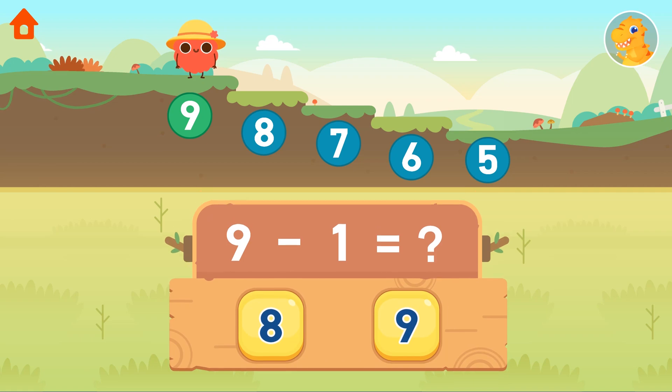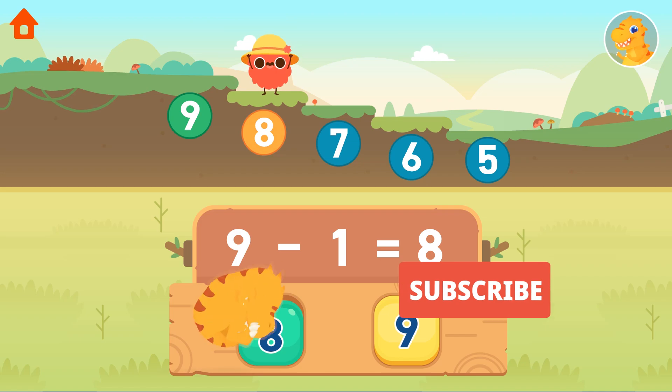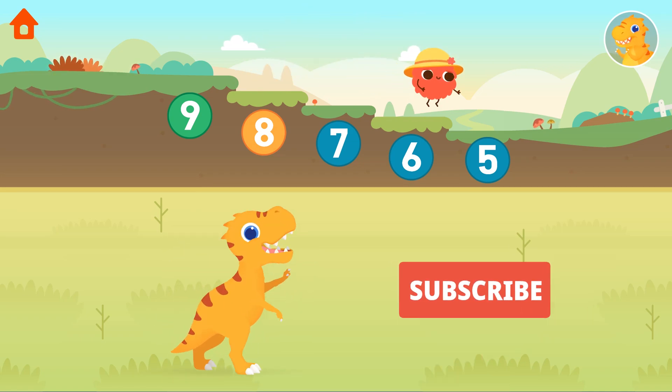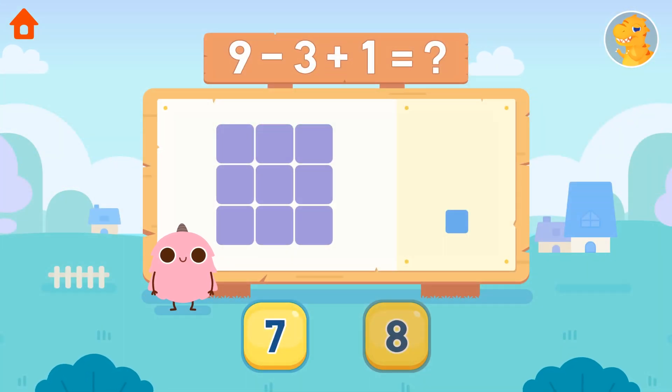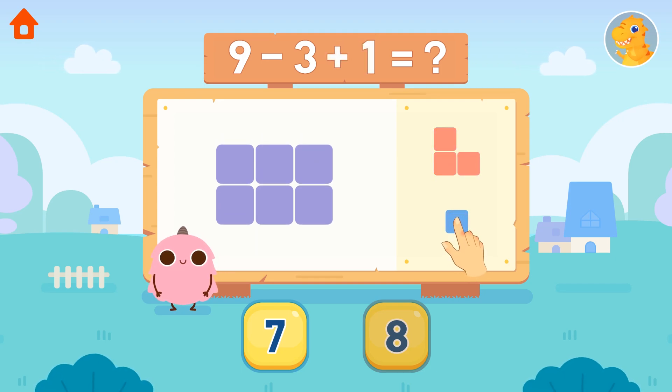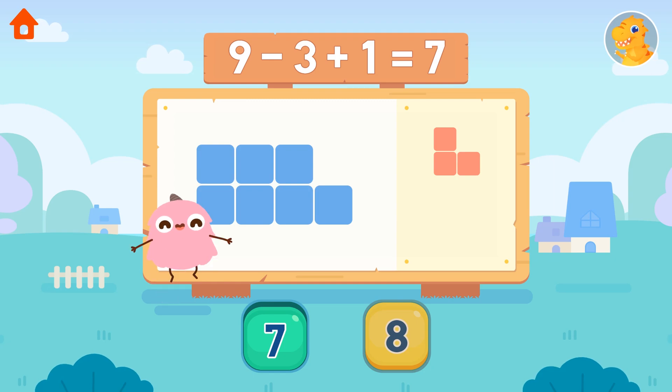Well done! Hi! Complete the equation — place the correct number of squares. Plus one equals seven. Excellent! Let's practice more!